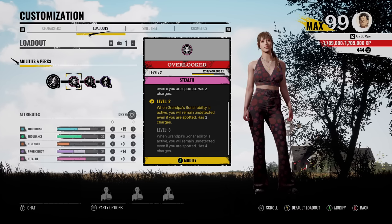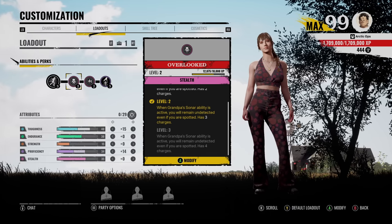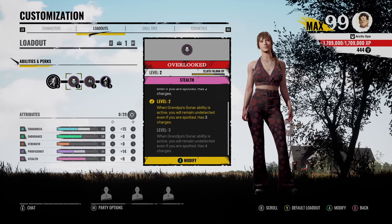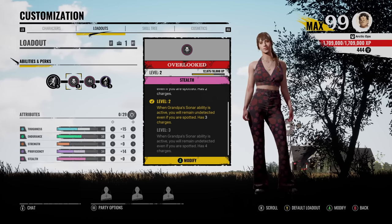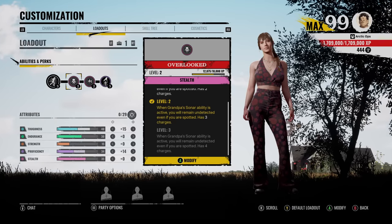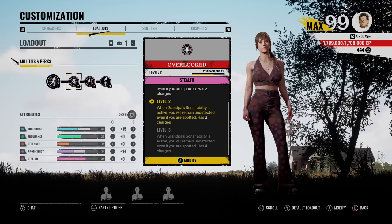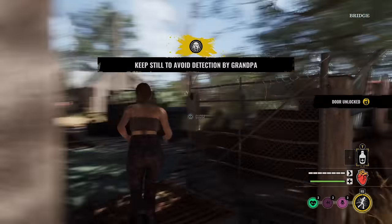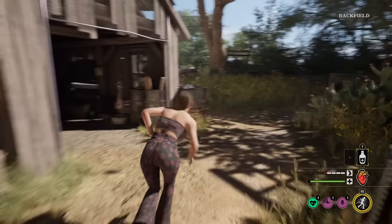This perk was completely useless until the update came out. If you were to move one little frame while Grandpa was doing his sonar ability, you would use one of the charges. But then if you stopped again and then moved one little frame again, it would use another charge. That's how bad it was. It wasn't working properly. So you're using all the charges when Grandpa did his first sonar ability. But now since it's fixed, it's way better. While Grandpa's doing his ability, you can now move around freely while being undetected, and it'll use only one charge. It doesn't matter if you stop and then start running again — it'll still only be one charge.